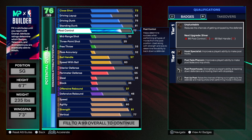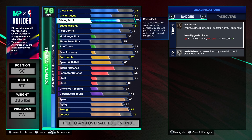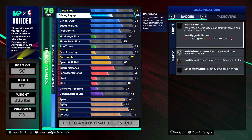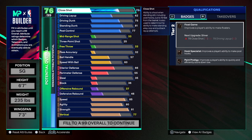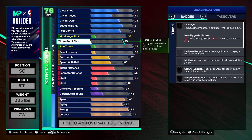Coming back up, we do get Poster Poet, Post Powerhouse, and also Unpluckable on this build — just in case you want to go down in the post. Not saying this is a crazy post scorer, but you do have post scoring ability. We got Silver Rise Up on the build, Bronze Poster Riser, Float Game, Paint Prodigy, and Hook Specialist — and we're good with that.